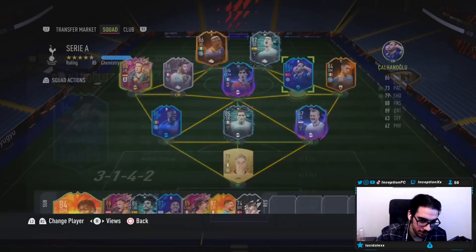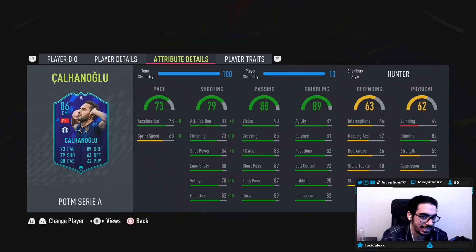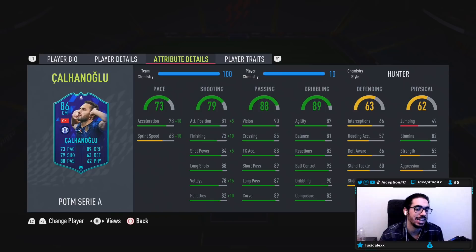With this card we're taking a look at someone who's five foot ten, medium-medium work rates, right footed, four star skills, four star weak foot. Let's be honest, this is a concept card. In-game player traits he has outside foot shot and flare traits. In-game attributes — we're working with some pretty tough stuff. We're gonna be boosting his acceleration to an 88 with a 78 for sprint speed, so it's very important that his acceleration is higher than his sprint speed for general build-up play, mostly through the CAM position.